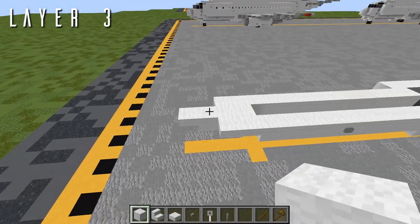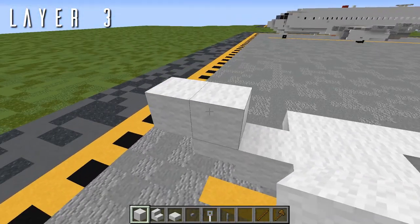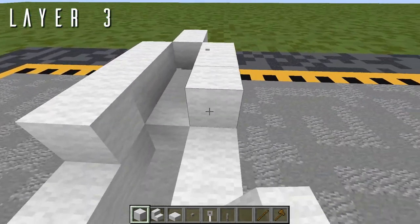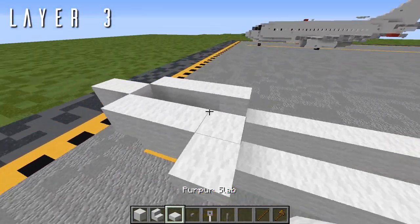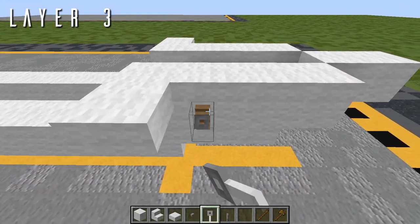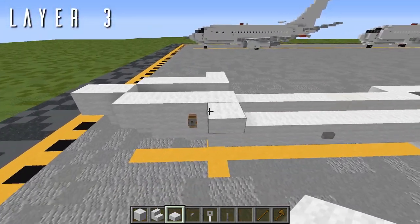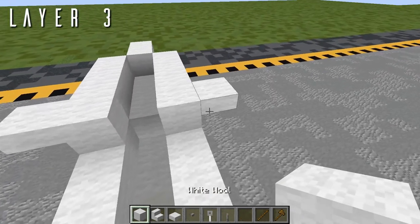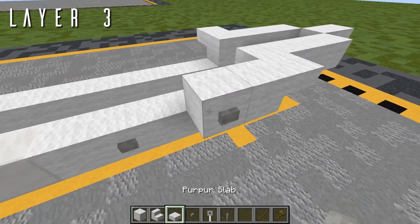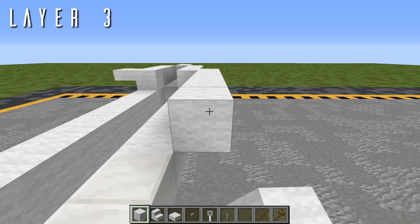For layer 3, starting on top of the wool top slab from the previous layer, place one and two blocks of wool going forwards. Going back out to either side, four blocks going back, then on the fourth block back, a wool top slab out to either side. Before continuing back, grab a tripwire hook and place that out to either side of the block immediately forwards from that top slab — that'll get the pitot tube started on both sides of the nose. Now going back, it does get slightly asymmetrical again. On the right-hand side only, two blocks of wool going back, then a stone button on the right side for a static port detail. Then 22 blocks of wool from this.